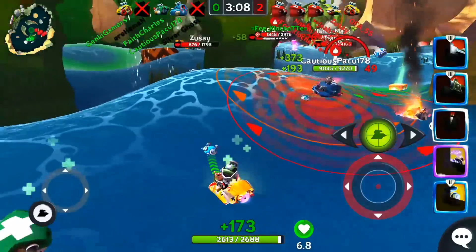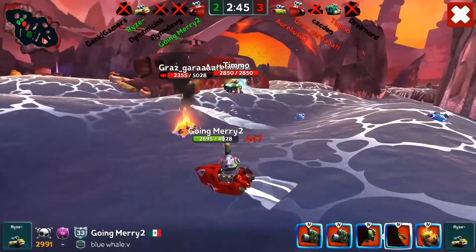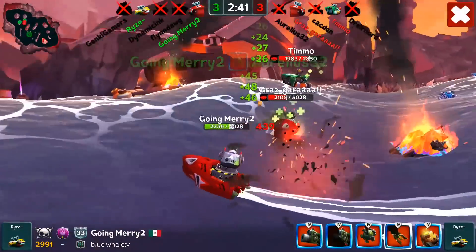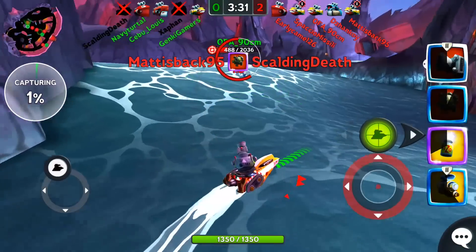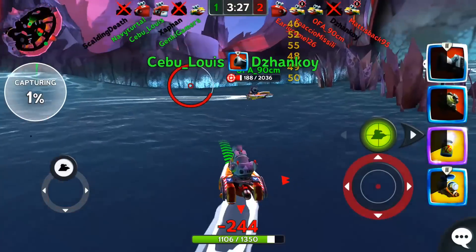Now let's talk about when and where to use it. The best ship to use mines on is the shooter, because it has the most weapon slots and can benefit greatly from controlling the nearby area. You can also use them on the other ships, but you don't really want to use them if you only have two weapon slots on your ship, because you end up only having one weapon that can deal damage in a head-to-head battle.